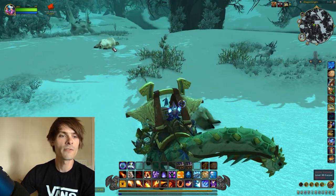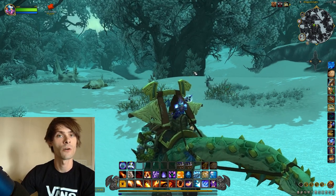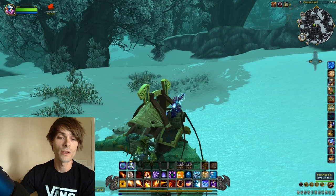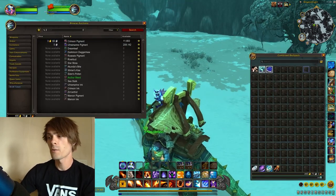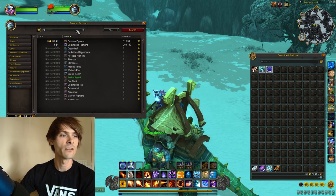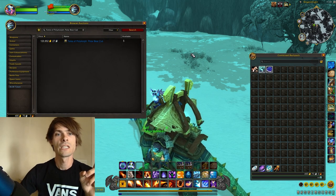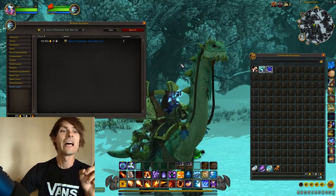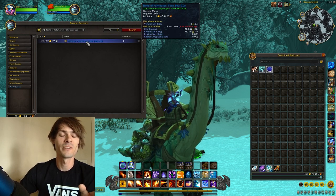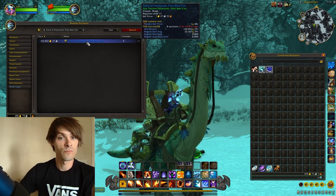With these Arctic Grizzlies you can also make your mage a skinner and gain a load of Borean Leather, and if you get lucky, some Arctic Fur. If we go into the auction house and type in Tome of Polymorph, the Tome of Polymorph: Polar Bear Cub is currently selling for around 120,000 gold — roughly about 120k.